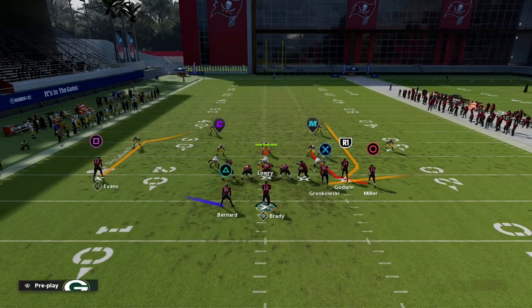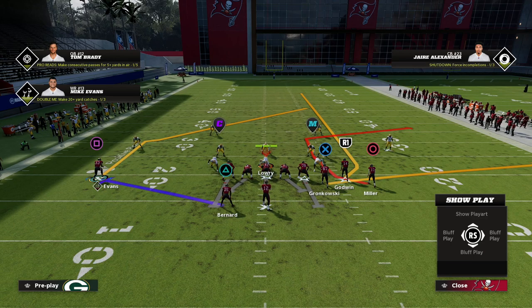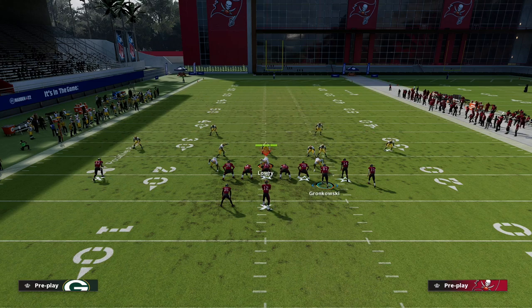What we want to do with this play is it's all about learning how to throw this route to Mike Evans. It's one of the best routes in Madden, and it's been one of the best routes in Madden every year. But people don't really know how to throw it this year, and that's kind of where the problem is happening for most people. What we want to do with this play is we want to block our tight end to give us some extra protection.